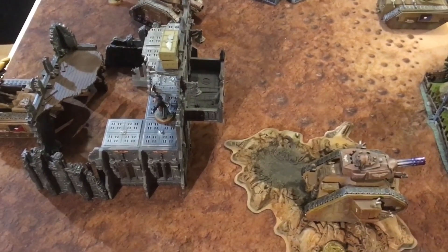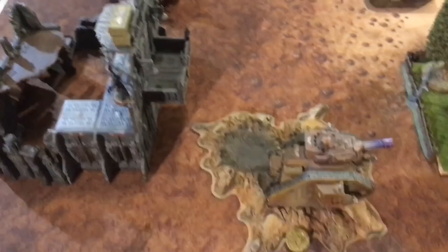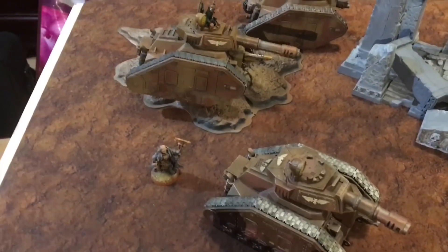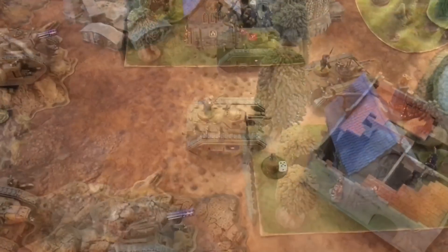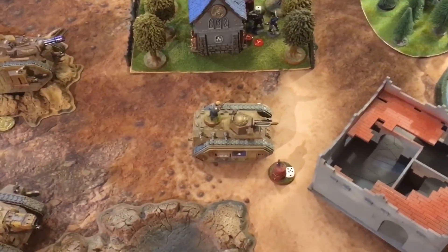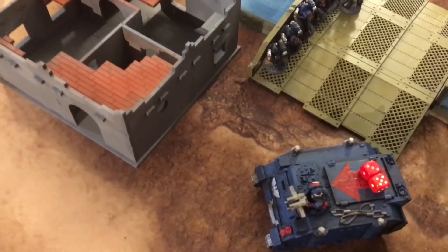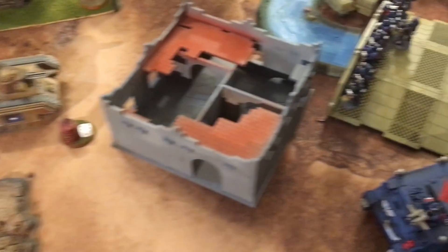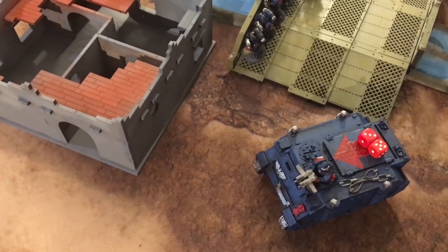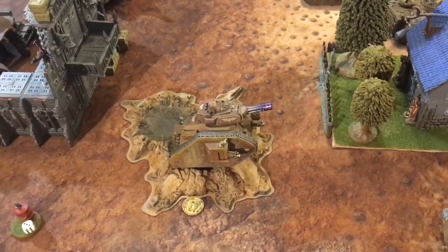In the Guard Turn 1 psychic phase, one Primaris Psyker successfully casts Psychic Barrier on a Leman Russ, giving it a plus one armor save. The other Primaris Psyker fails to manifest Night Shroud on the Tank Commander. Moving to the shooting phase, the Guard use a stratagem to put a flare on a vehicle. The Tank Commander is ordered to reroll ones to hit but only manages to do two damage. The Manticore and the Sentinel also fail to achieve much.